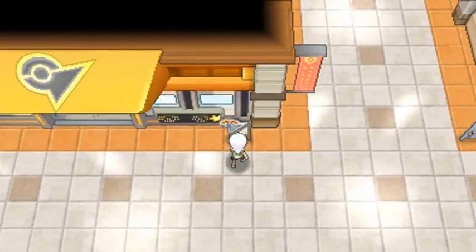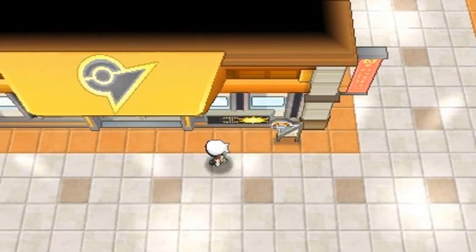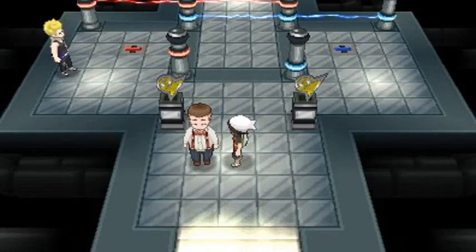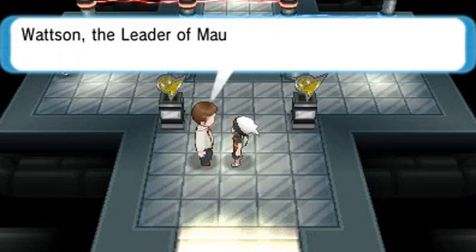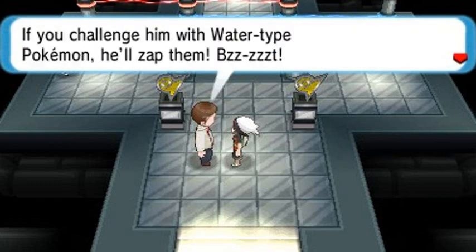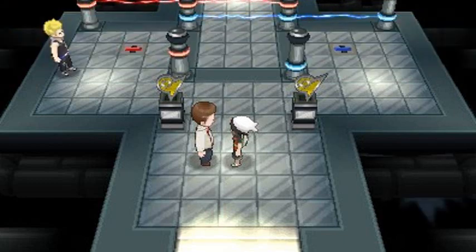Here it is - gym leader Watson. He's described as a cheerfully electrifying man. The gym intro tells us Watson uses Electric-type Pokemon, and if you challenge him with Water-type Pokemon he'll zap them. He's put some switch-controlled electric devices all over his gym - very eccentric. Let's go for it.